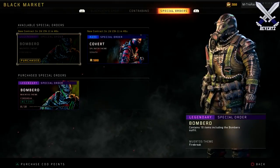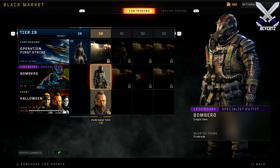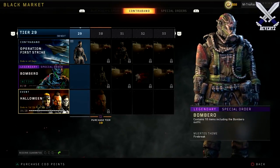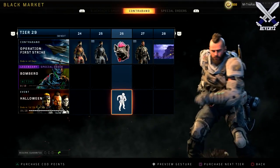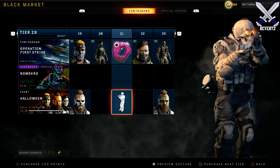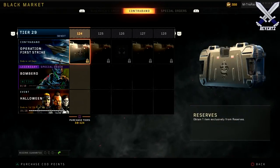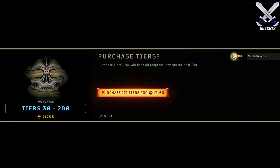Sadly, if you decide to buy two of these special orders you cannot work on both at the same time — you can only do one. So say if you're finished with Seraph, after that you'll be able to work on Firebreak. Finally at the very bottom are the event items, which revolve around a certain theme like Halloween or Christmas. You can also skip tiers, which is a second option for what COD points can be used for. Skipping from my current level to the max amount would cost over 17,000 COD points, which is a good couple hundred dollars.